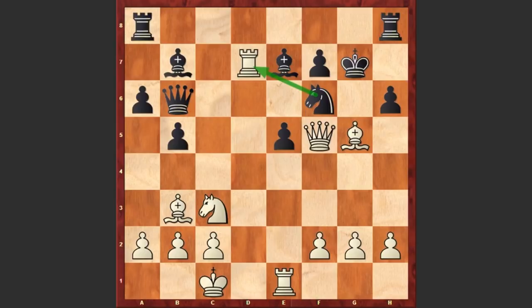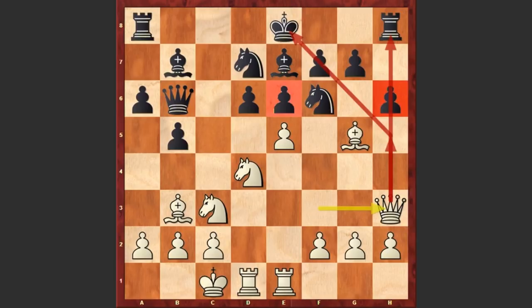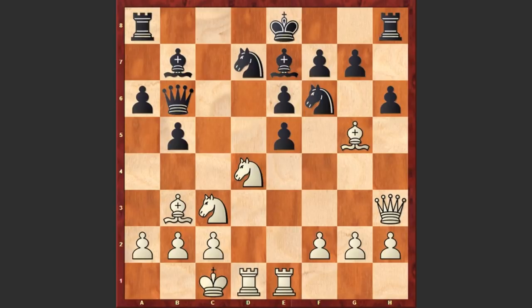After e5 we see Bb7, attacking the queen and also covering the rook on a8. Qh3 — moving away the queen from the dangerous f3 square and also pinning the pawn on h6. At some point this queen is going to put pressure on e6 and can exploit the weaknesses of light squares. Dxe5, and there it goes — we see the first firework in this game. Nxe6, fxe6, Bxe6.